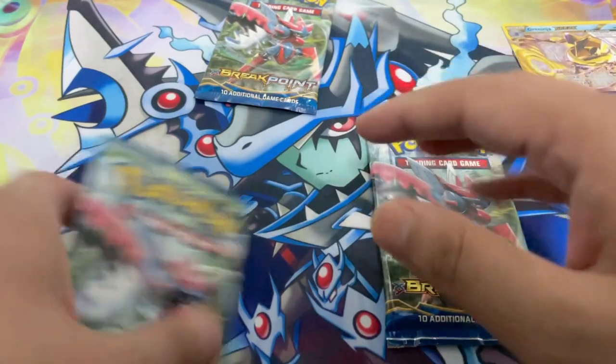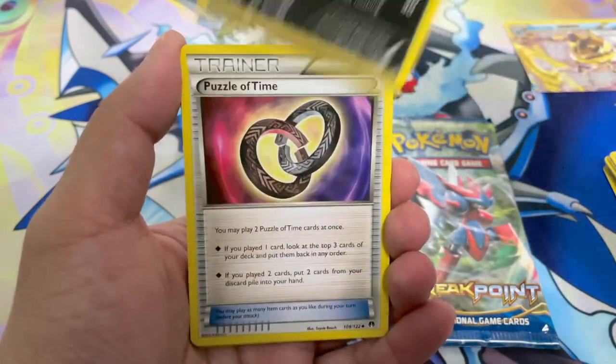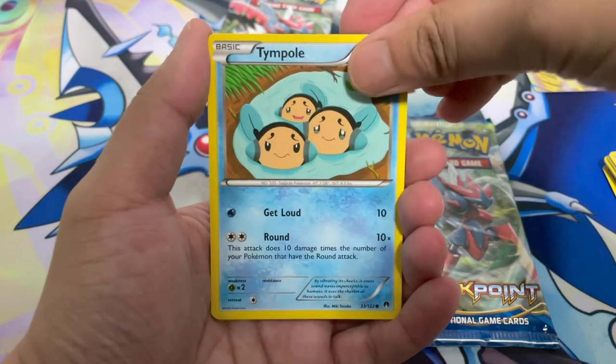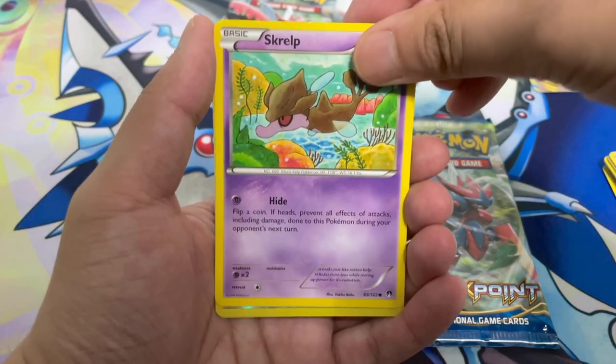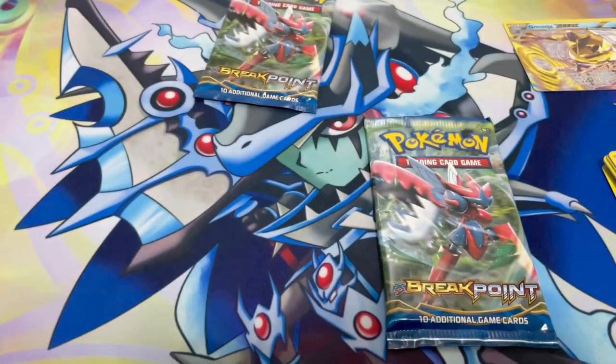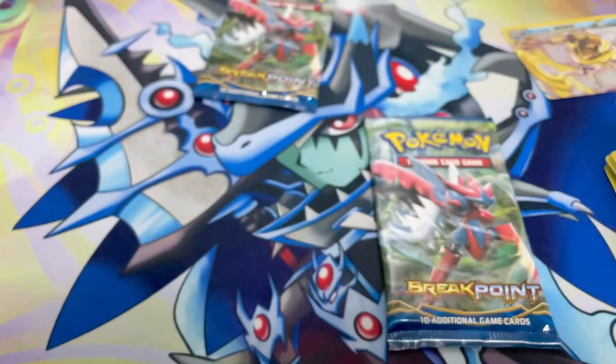Down to our last three packs. We're bound for at least one solid hit. Last time we managed to get last-pack magic and pull Mega Gyarados EX — hopefully lightning strikes twice. Here's a code card. Mawile, Nuzleaf, Puzzle of Time, Gabite, Chikorita, Fennekin, Tympole, Spritzee, Scrafty, a Fairythorn reverse holo, and a Garchomp holographic. I was hoping for an EX or a Mega, but this Garchomp holo does look sick — can't deny that.